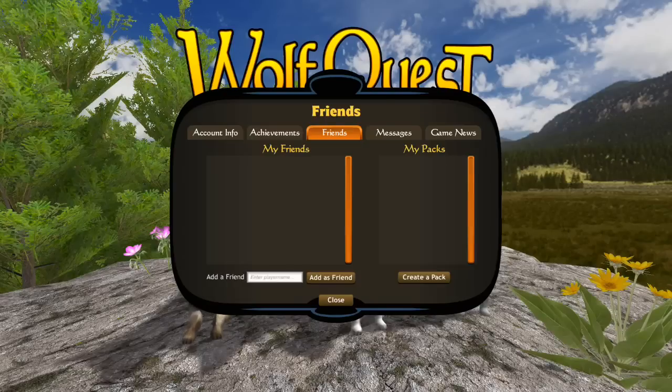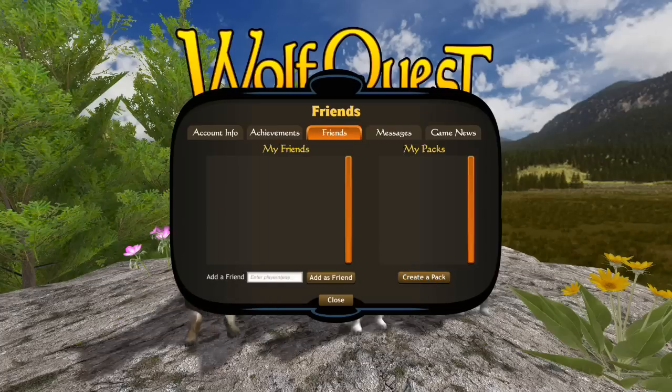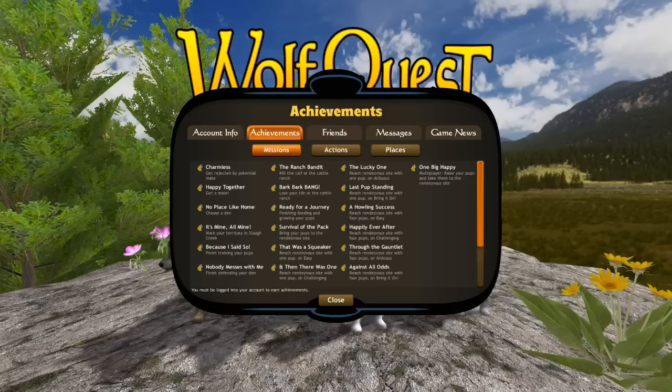That made me really happy. The messages and friends feature made me happy too — like, oh, that's really cool. Maybe you can make friends with other people who play WolfQuest and build a pack with them. Apparently you can just create a pack and add your friends to it. And what I'm really, really excited about is the fact that there's a bunch of missions, different achievements, actions, and places that you can unlock.